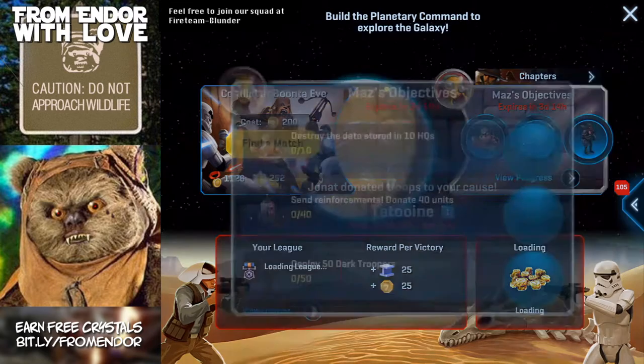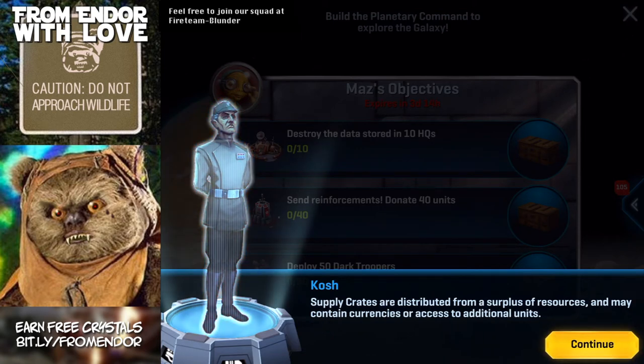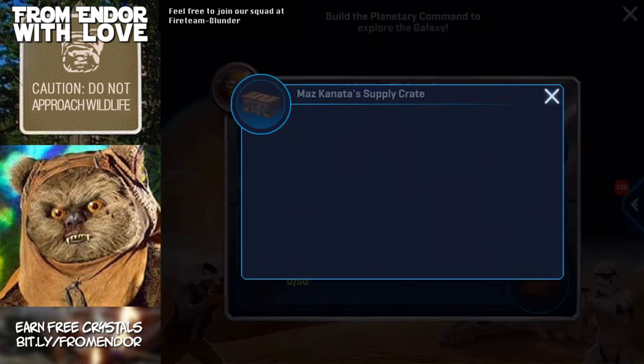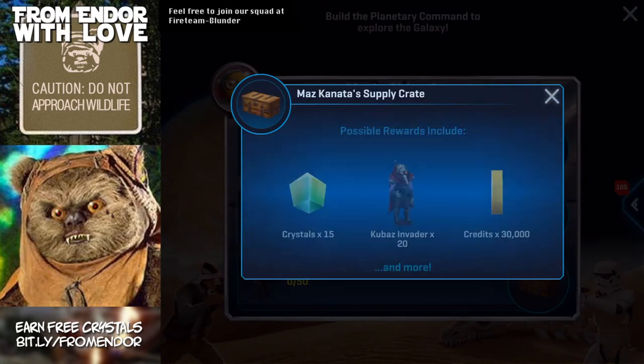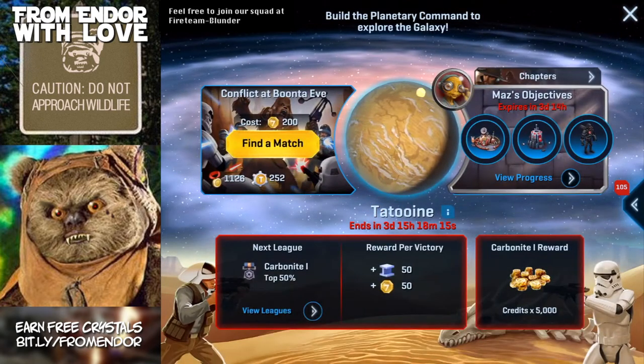One other thing to look at — you see this Maz character? She's got these special objectives that are different from the normal objectives. Whenever Maz comes along, you definitely want to do these before the time runs out because some of the bonuses are really cool. Kubas invaders are amazing at taking out shields — always good if you're doing a squad war. I remember getting some interesting rancors through these objectives sometimes, so definitely do those.